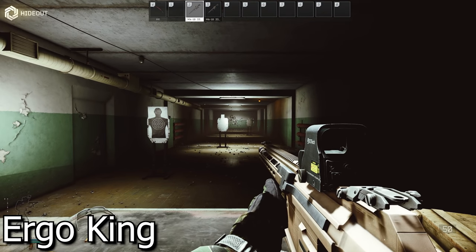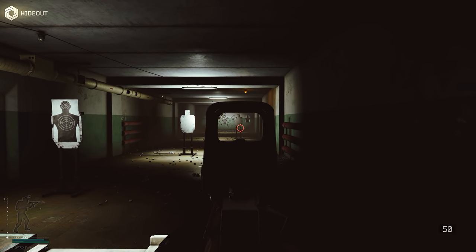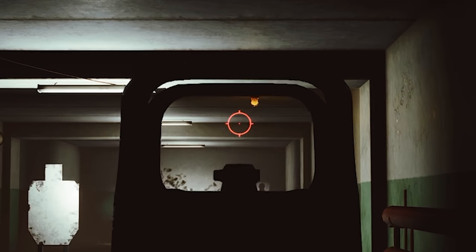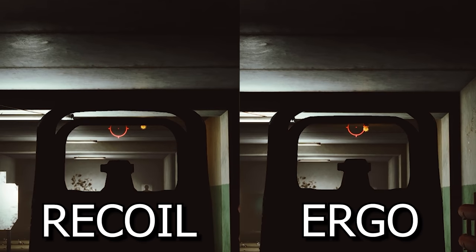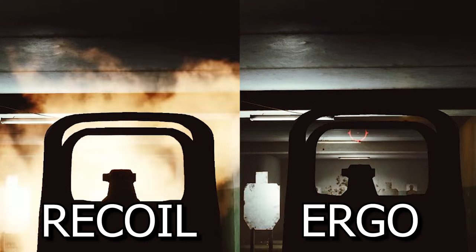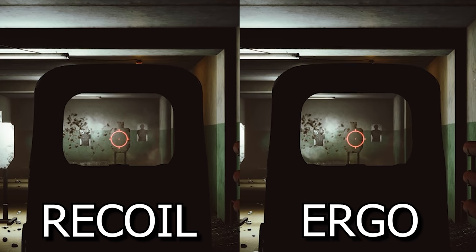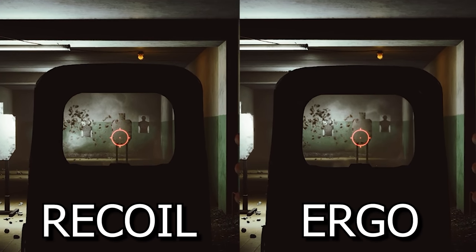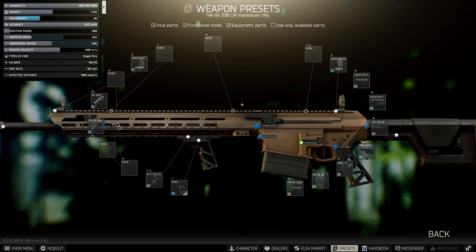I usually run the MK18 with a build called the Ergo King, and I try to bump up as much ergo as possible — switching out that grip, the RK2 and other choices to bump up that ergo, because that's where I think this gun really thrives, especially since the recoil is already so nutty anyway. The recoil doesn't look that much different than when using the RK2 build. If you compare the two side by side, the ergo build has a little bit more recoil than the lowest recoil build, but the apparent difference between the two is actually quite slim. So when building the MK18, I would always go out of your way to switch out the front grip to something like the Forward to Shift grip, because this gun definitely favors having as much ergo as possible.